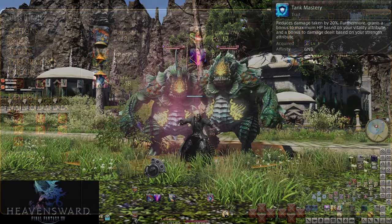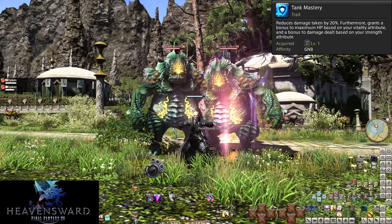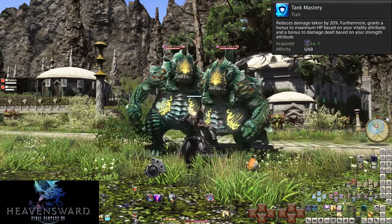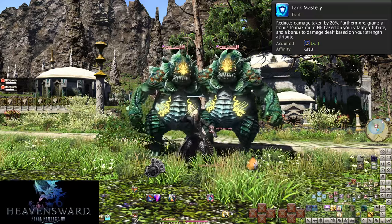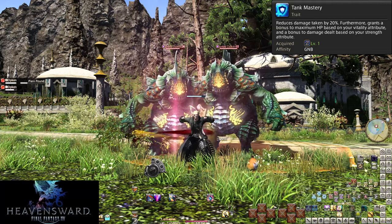Level 1, Tank Mastery. All tanks come with this. This reduces all damage by 20% as a base, and your max HP will also be higher than other roles. The strength bit is a misnomer — you're going to be weaker than a DPS still.